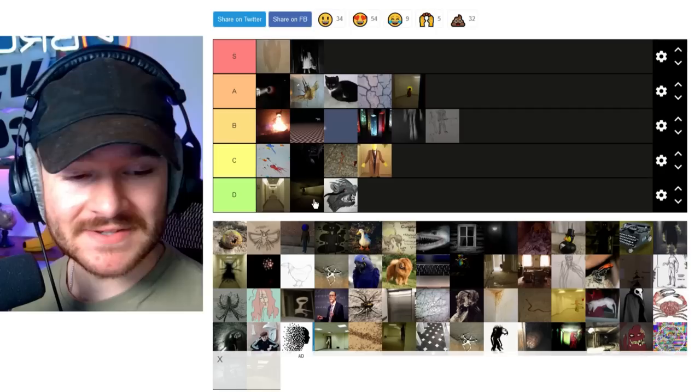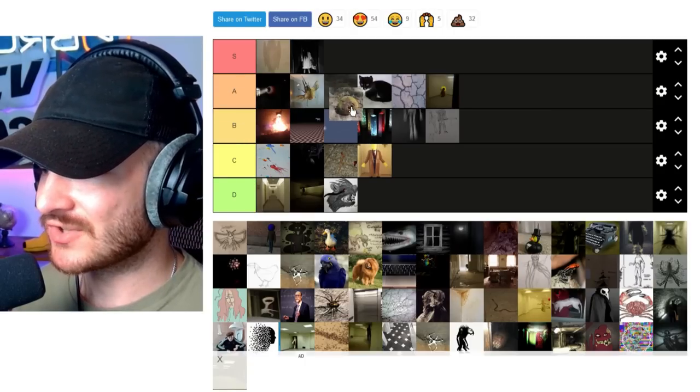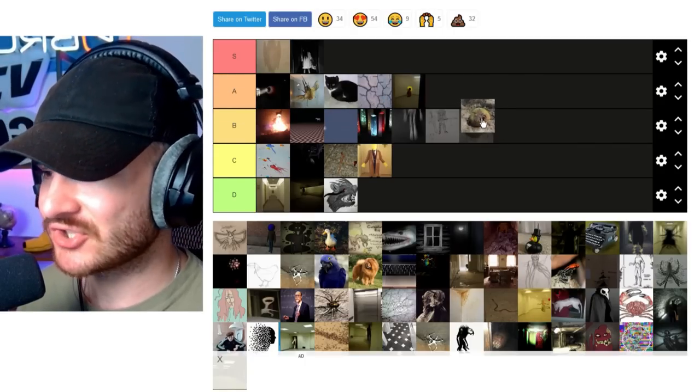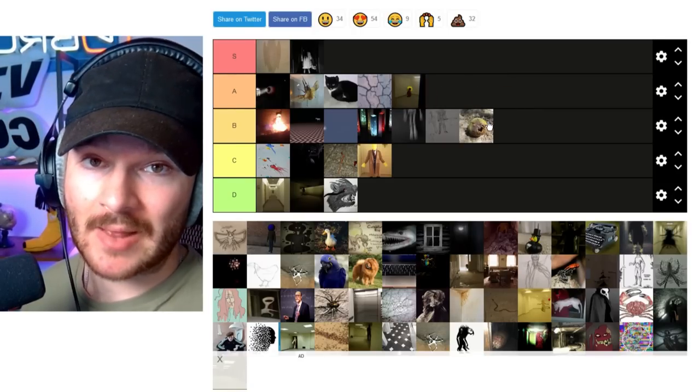We are speedrunning through these because I don't want this video to be about 20 hours long. Next up we have the Coconut Trap, which is one of the cooler ones. I think this is a natural vegetation type entity — not many of those exist. I like how, you know, you put your hand in it and you'll get trapped.